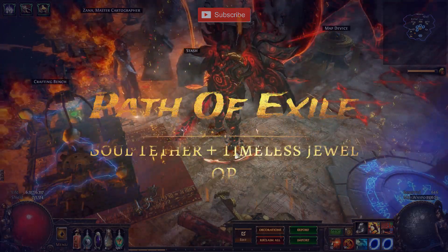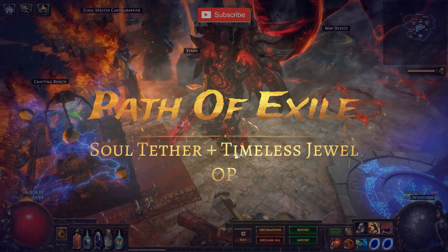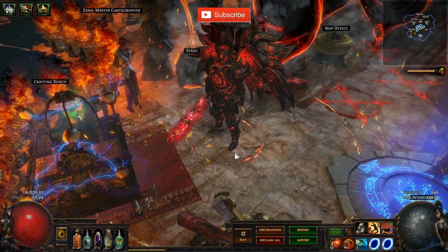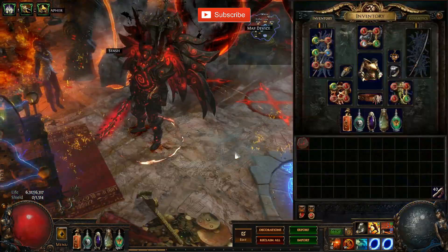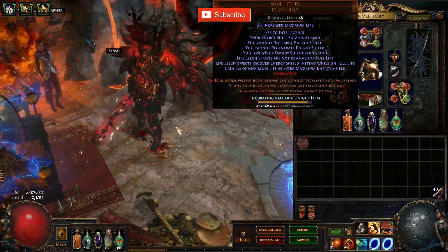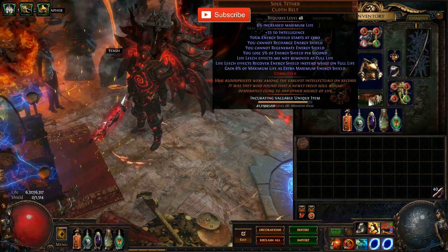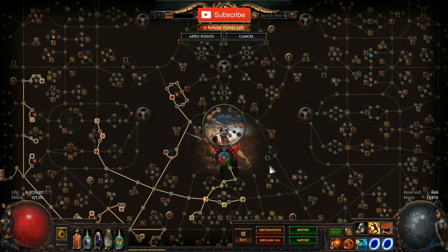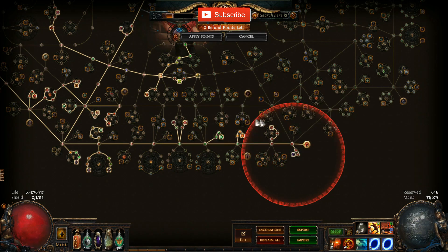Greetings everyone, welcome to this new video. I'm gonna talk about this very special mechanic so I don't need to put a lot of time into it in my next build guide. It is the new mechanic of Soul Tether, which was introduced in Incursion League, and the new timeless jewels which are extremely OP if you get the right one. I'm gonna talk about the combination of these two items and how good they actually are for a build.